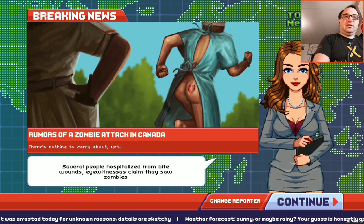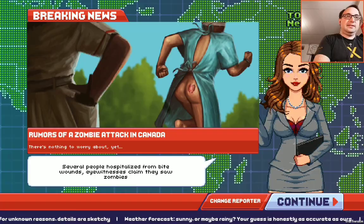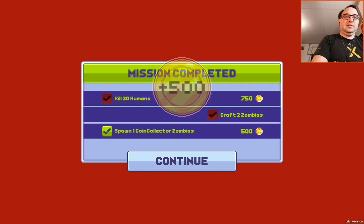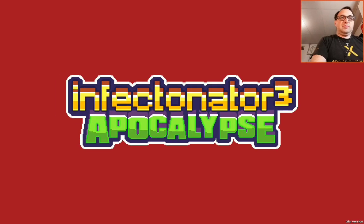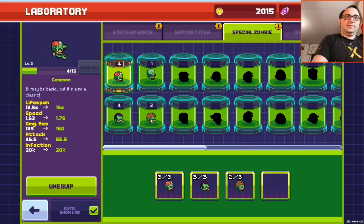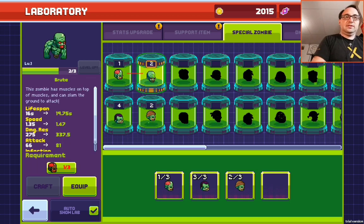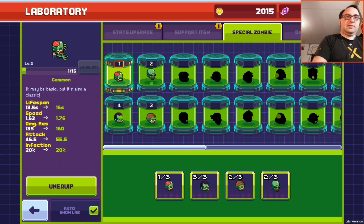Rumor of vampire attacks in Canada — there's nothing to worry about. Yet. Woo hoo! 20 humans, craft two zombies, spawn five zombies on one map — that should be fairly easy. Let's craft you guys and equip. I just get them automatically.